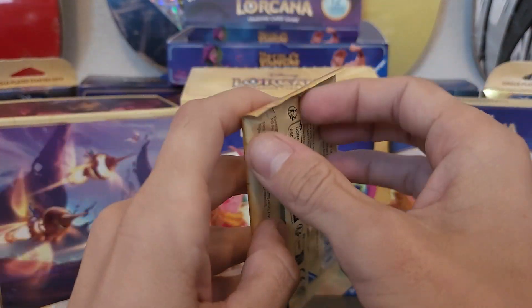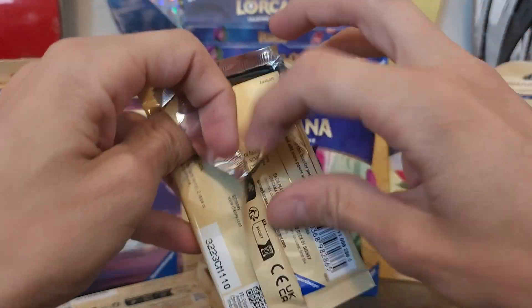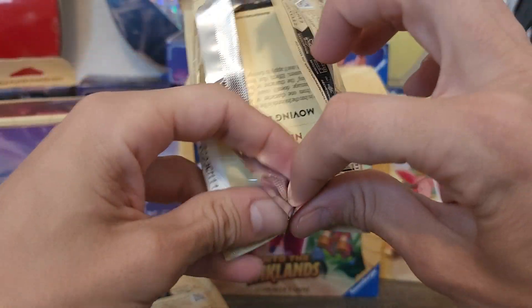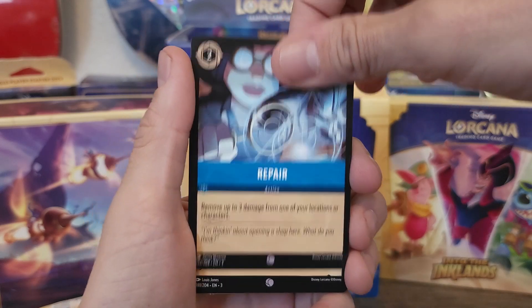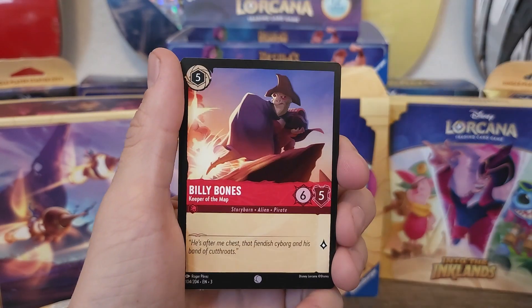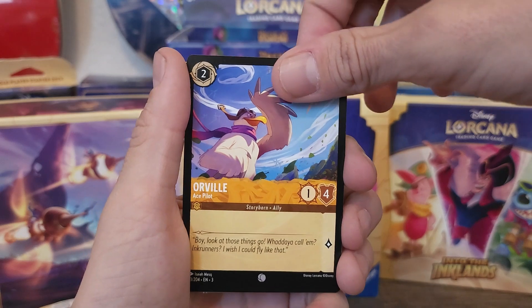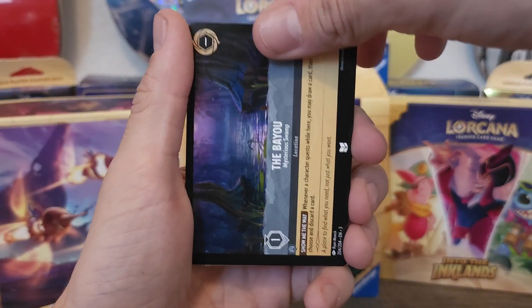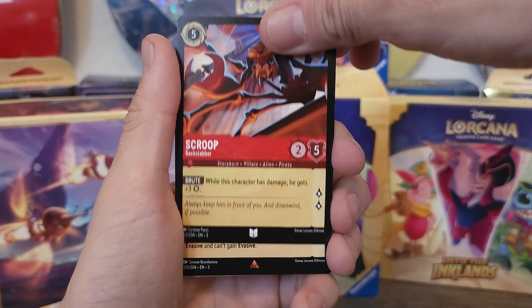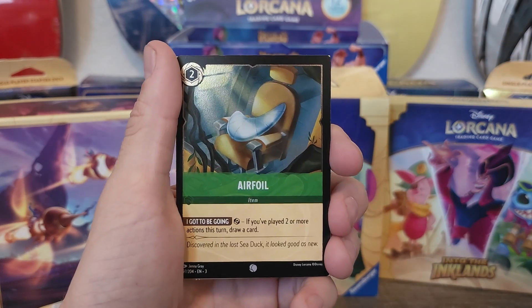Next up we got a Jafar pack. Jafar is from the movie Aladdin — he's the bad guy. Starting off with Magic Broom, Repair, Mickey Mouse, Billy Bones, Skippy, Orville, Mama Odie, The Bayou, Scroop, Captain Hook, Ariel, and Air Foil.